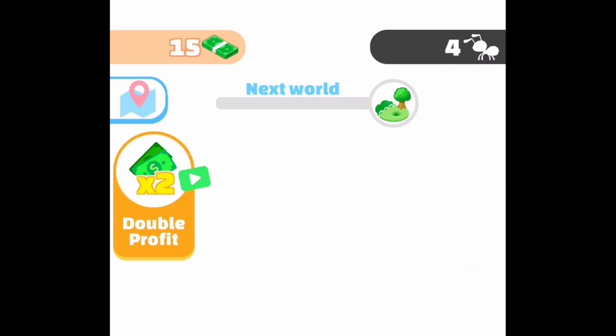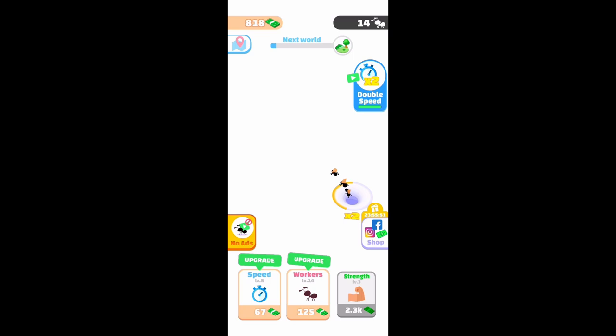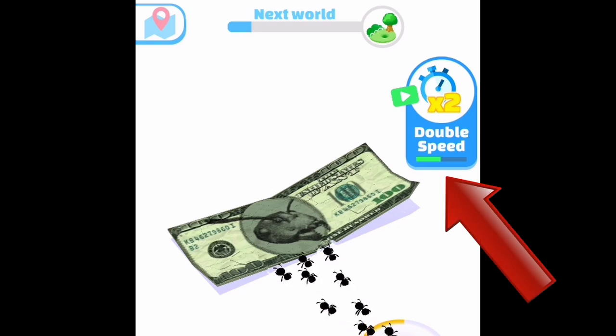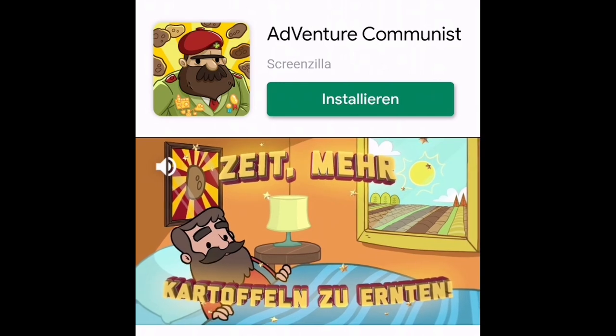The three upgrade buttons increase your ants' speed, numbers, and strength respectively. On the very top you get to see an indicator for your current money, which you use for these upgrades, the number of ants active at the moment, and slightly below in the middle, a progress bar to the next world is displayed, trying to convince you there is a progression system. However, no matter the numbers displayed or where you click, it always results in the same action — pressing those boosters, which are granted to you for watching an ad, of course.